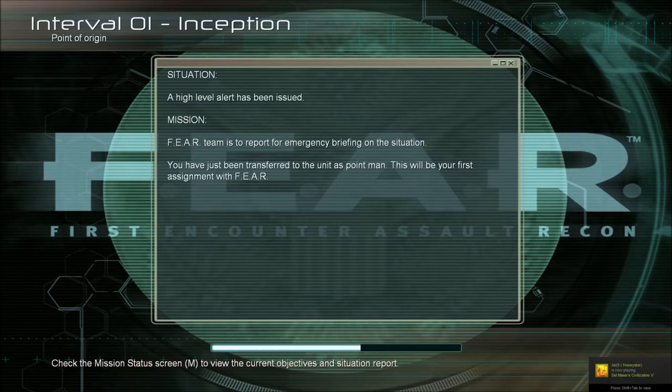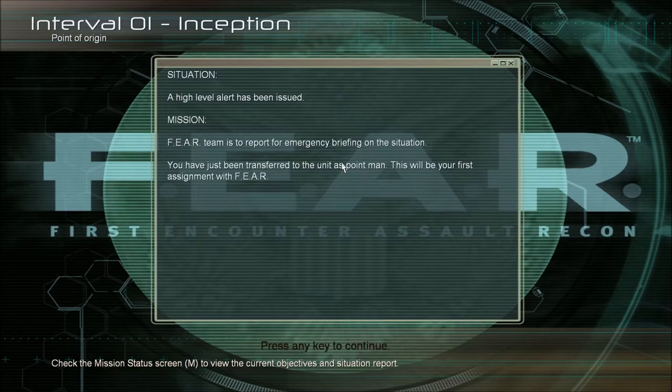A high-level alert has been issued — FEAR team is to report for emergency briefing. You have just been transferred to the unit as point man. This will be your first assignment with FEAR. I can see in the background it says 'First Encounter Assault Recon' — so that's what FEAR stands for. In 2002 the US Army formed a secret unit dedicated to something paranormal, and the unit was named First Encounter Assault Recon.